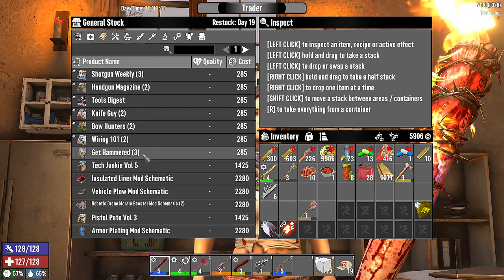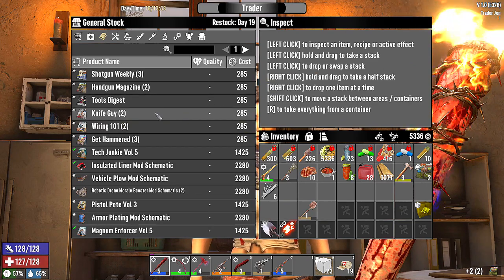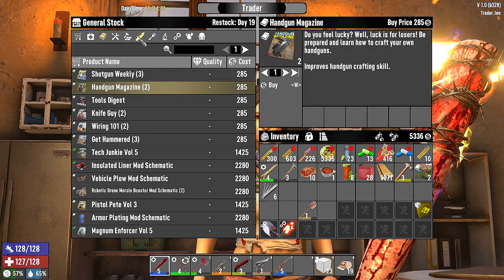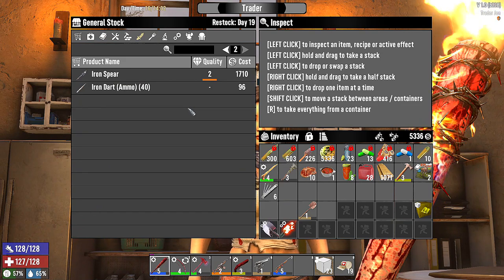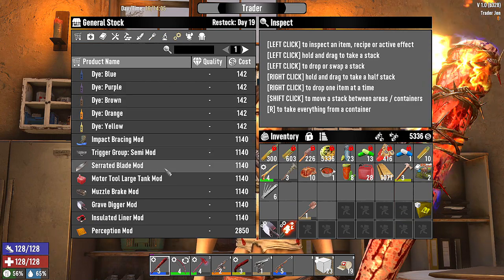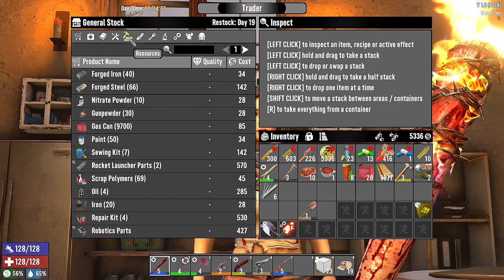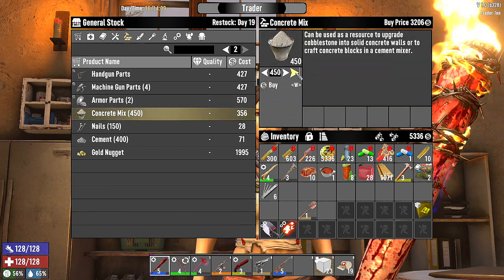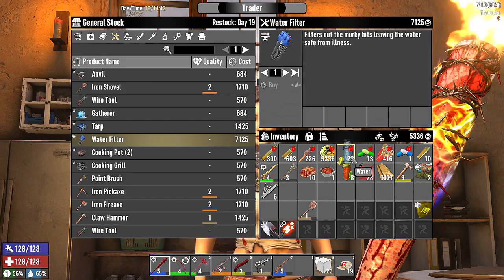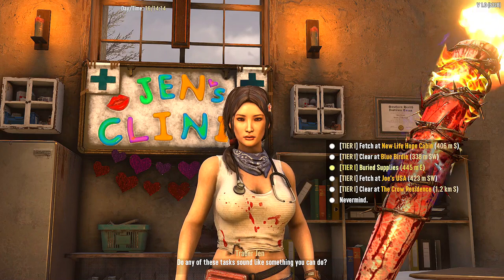I'm gonna sell you, but modify and take that off first, then sell you. Take that off too. She's not interested in that item. Bike — we have 5,900 dukes. She doesn't restock for another three days. We have a skill point — that's amazing. Any books? Bow hunters — we gotta get a better bow, we'll take two of those. Shotgun weekly. We found a double barrel shotgun.